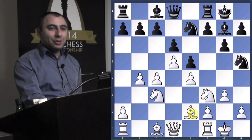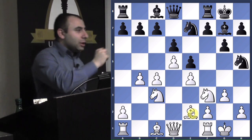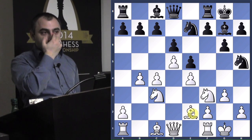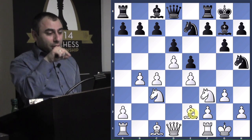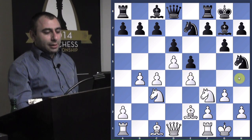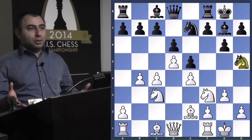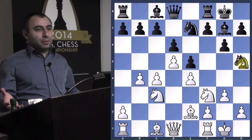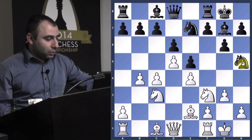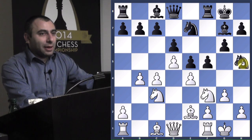The best thing to do is g3 — restricting it. When the opponent is trying to come into your territory, most of the time you should just make a pawn move to stop the piece from coming in. If that particular square has a pawn controlling it — because if you don't do that, he's going to come in and you'll have a hard time pushing this piece away. So that's why you play g3 to control.